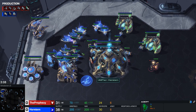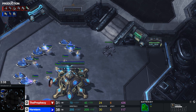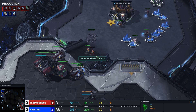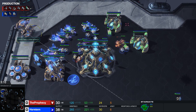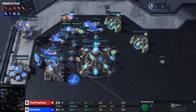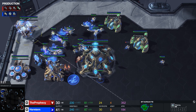Continuing with the build: the moment our Stargate finishes, we want to start an Oracle as soon as possible. Our third Adept starts before that. We can scout with this Adept, but it's not really necessary — if there's a Reaper on the map, I like to keep this Adept at home just for safety. We start our Oracle, pull some probes to deal with the two Reapers — not that big of a deal. I do end up getting both of them.